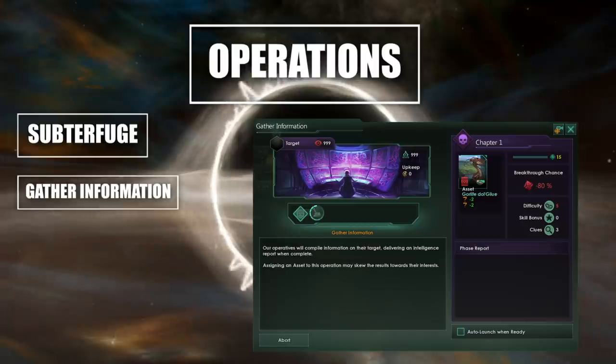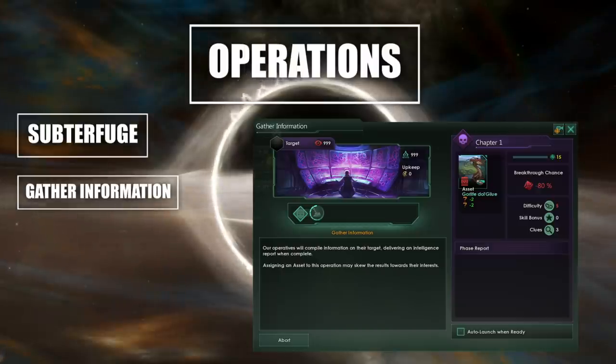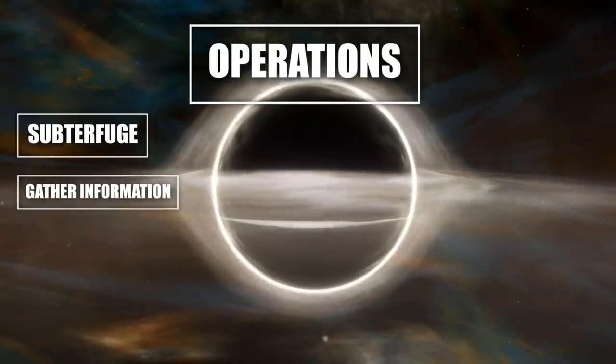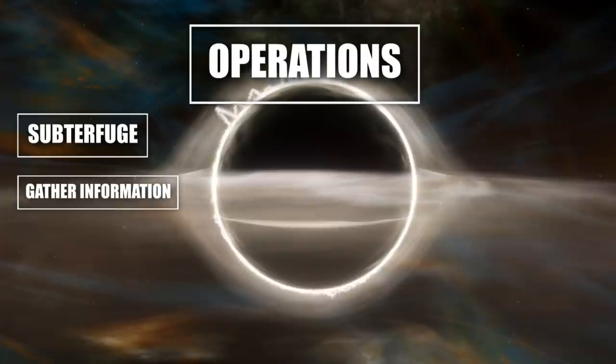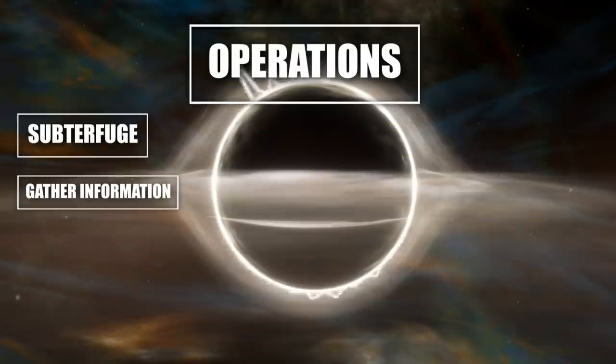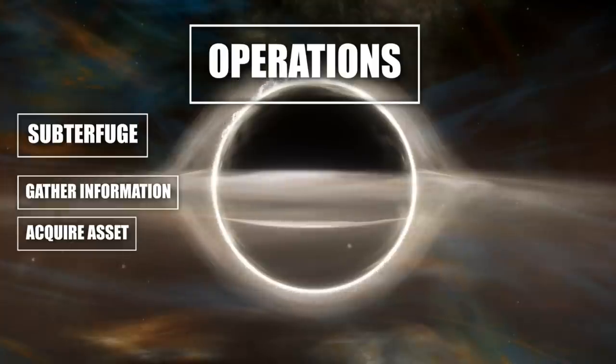Subterfuge is especially useful when trying to figure out whether an empire is a soft target ready for you to invade. It could be that this pathetic empire next door to you has a big friend with a defensive pact, and you do not want to kick that bunch of bees. Technology level is also really important here. It's really the gateway into getting more information about other empires and it leads into some of the other operations you can get. Then there is 'acquire asset', which we'll go into more later.